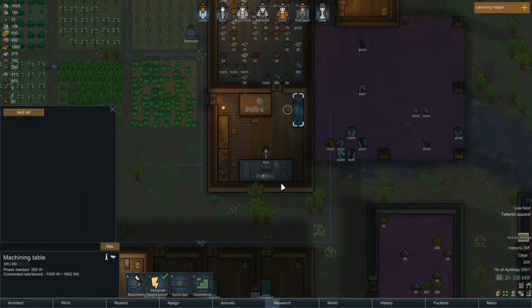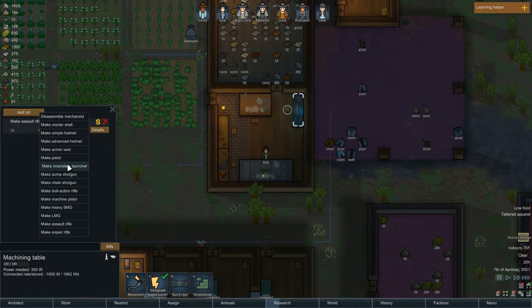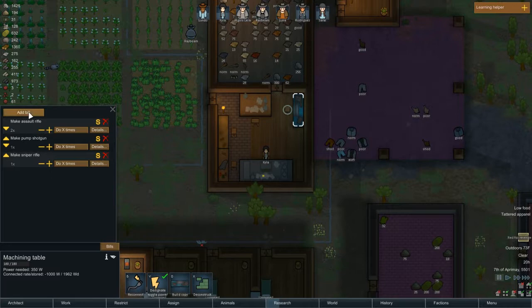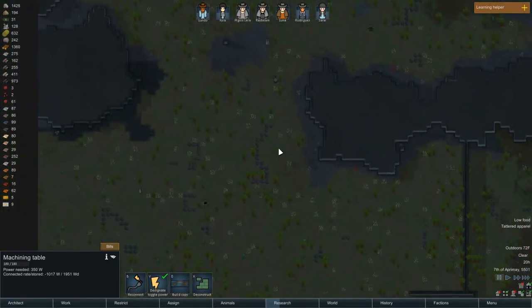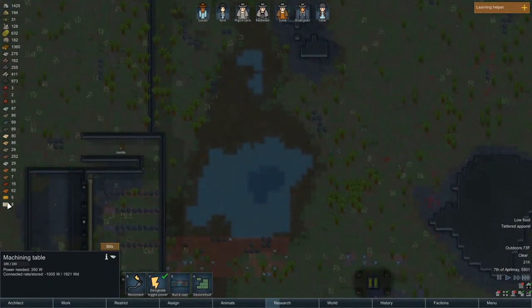Alright, we got a machining table — let's do some builds on that. Red Fox Revenge — we'll deal with that in a second. I want some actual real weaponry. How about assault rifles times two, and then a pump shotgun. I also have a bolt-action rifle but I can upgrade to a sniper rifle — let's do one of each of those. Now that it's powered — oh, where is that fox? He must have got it — never mind.